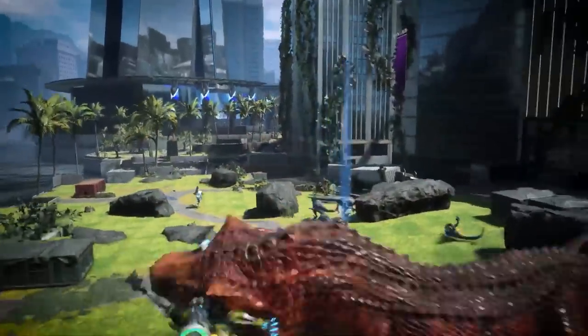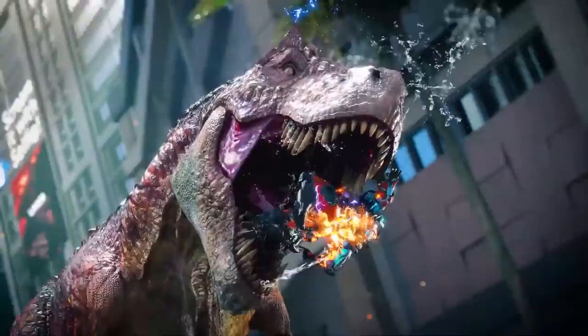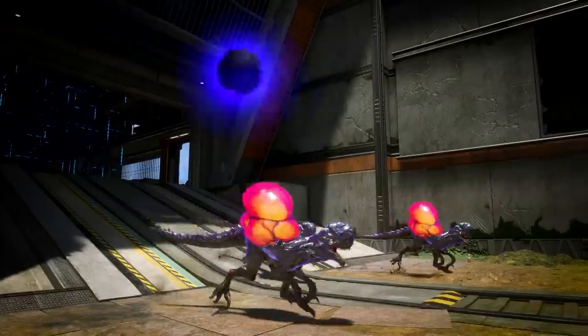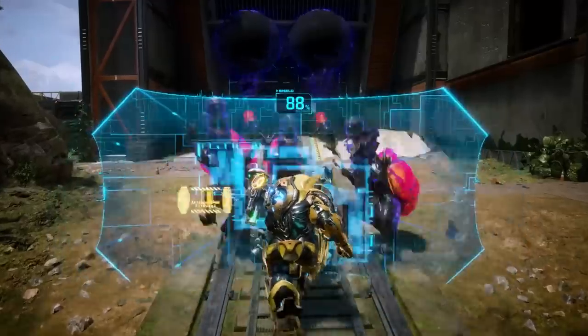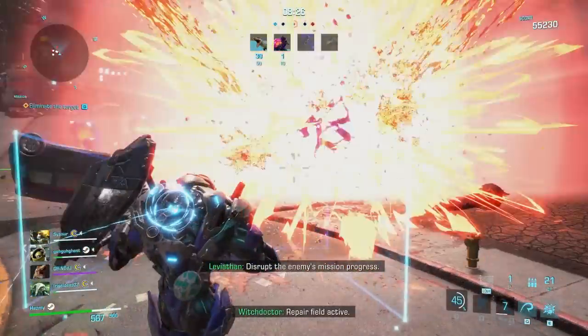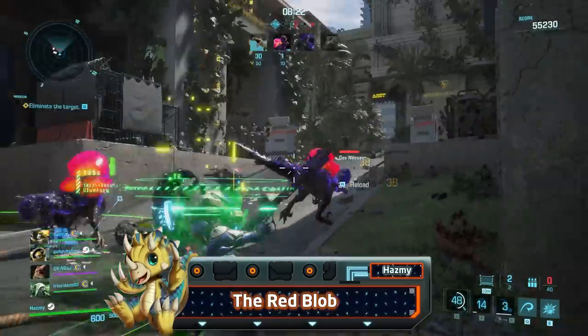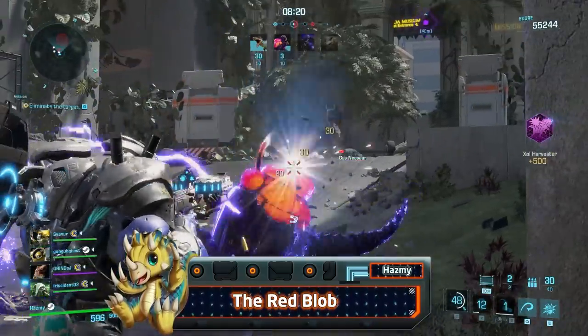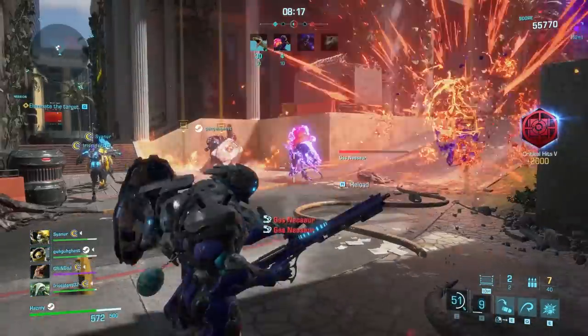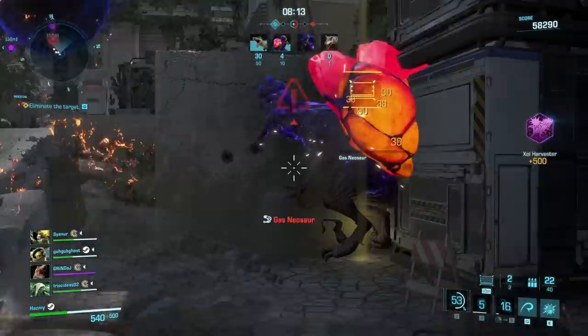Those are all the normal dinosaurs. Now let's move on to the special non-horde type Neosaurs. The gas Neosaurs are special explosive variants — once close, they'll attempt to blow up and potentially one-shot most exosuits, so stay clear. You can shoot the red glowing blob on their back as that is their weak spot, but be careful as it can also trigger the explosion. I recommend using knockback abilities on them and killing them while they're on the ground to avoid any explosions.